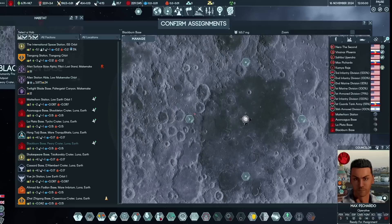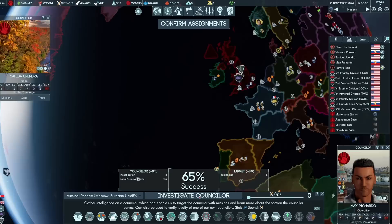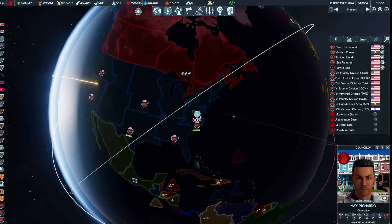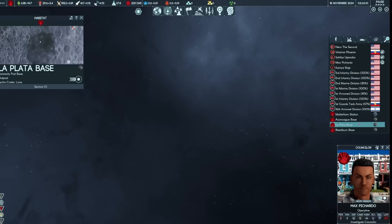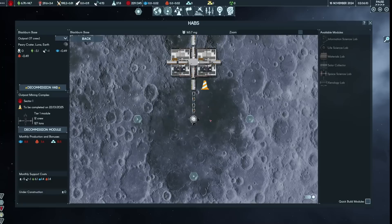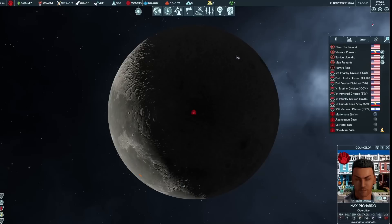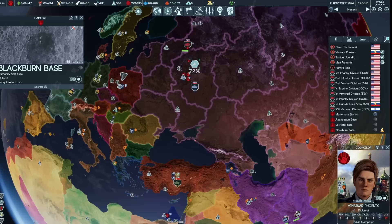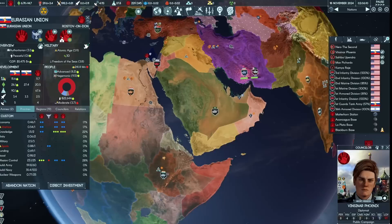We're going to Blackburn Base at Peary Crater. We'll launch the mine first, before the power source, because the power source takes comparatively less time to arrive. We're waiting for boost to tick up to about 4.8. We're sending the mining module there — that will give us monthly production of water, volatiles, and metal. Once the Solar Collector at 4.9 boost is ready, we'll launch that as well. In 60 days we'll have a functional moon outpost producing at least some materials.